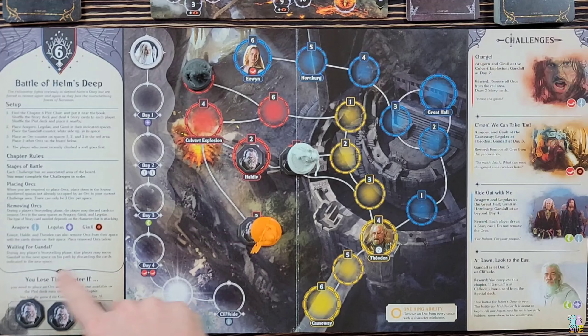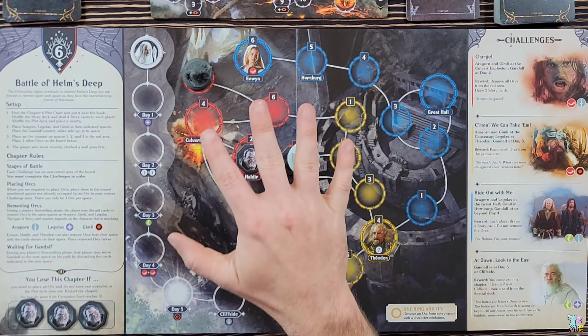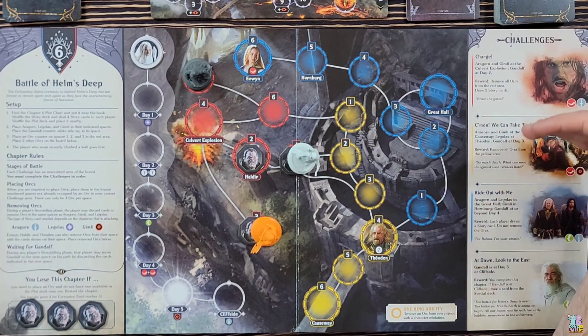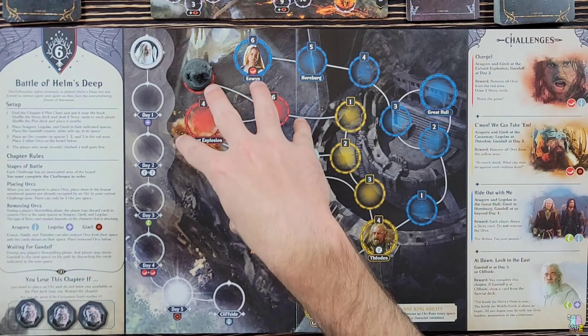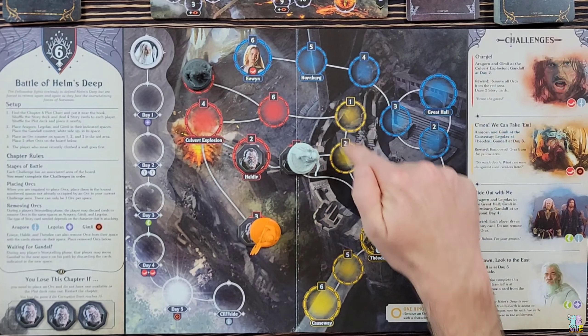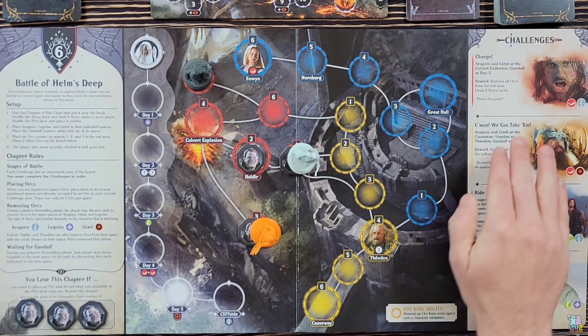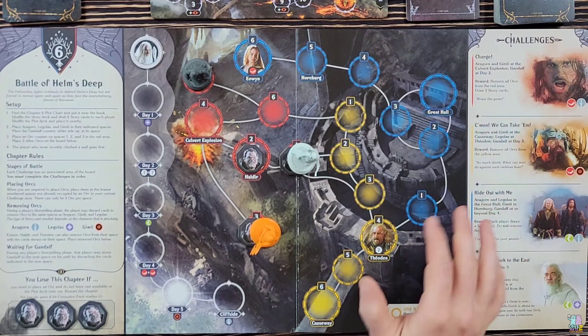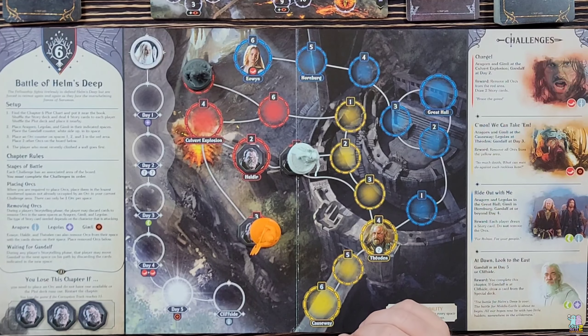The reason I bring that up is because the orcs on the bottom left are going to come out on the board in the particular section corresponding to the current challenge. They'll come out in red initially, then once I complete 'Charge' they'll start coming out in yellow, and once I complete 'Come On We Can Take Them' they'll start coming out on the blue section. I have to complete these challenges in order.